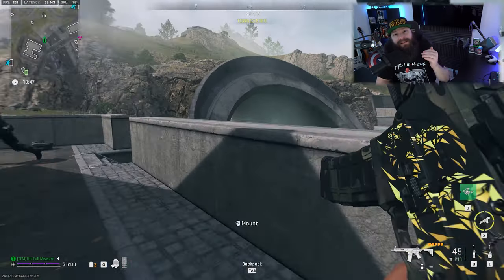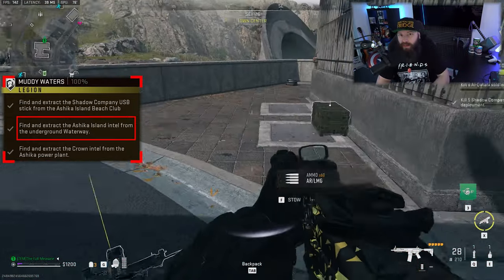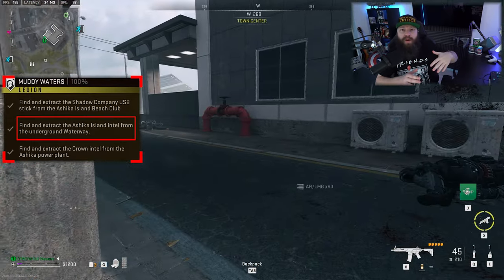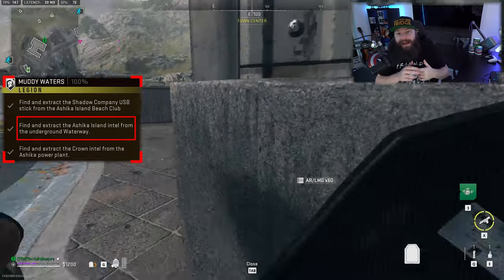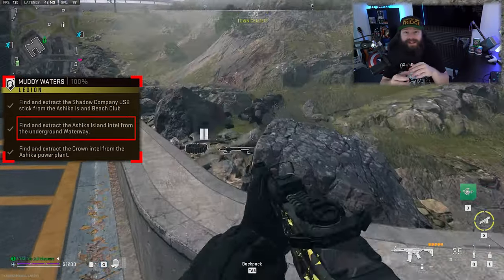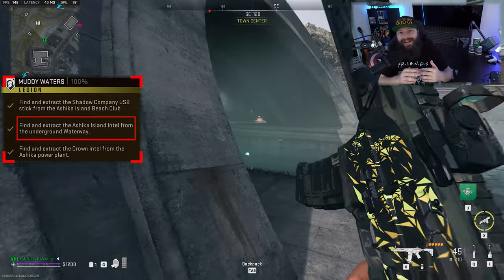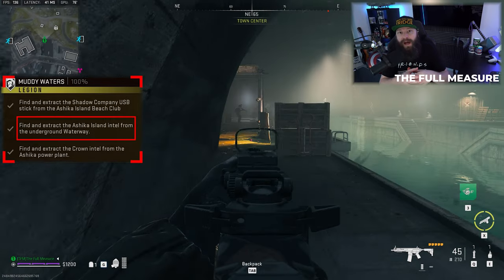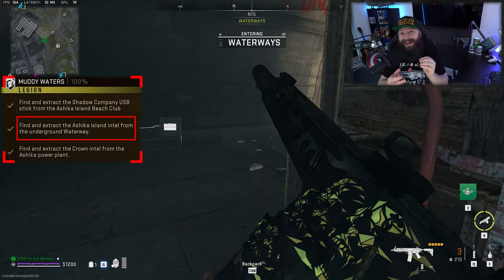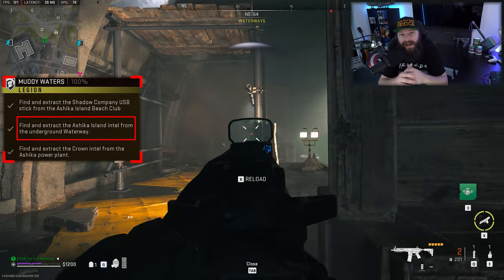Step two is to find the Ashika Island intel, which is hidden in the underground waterway. This is the most difficult of the three for several reasons. First, you are going into an area with a high amount of elite enemies as well as a roaming minigunner, which can be a huge problem if you are going solo. Second, you'll be right underneath the keep — the middle of the map — where people are trying to extract the weapons case, so you're also very likely to run into enemy players. Either way, come ready: be super sneaky or super fast.